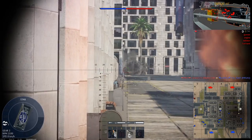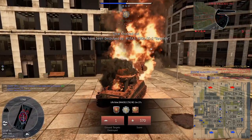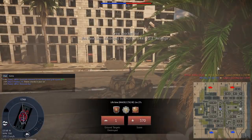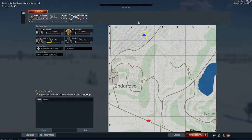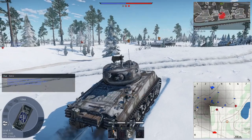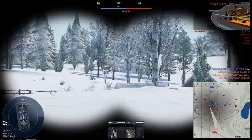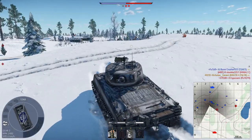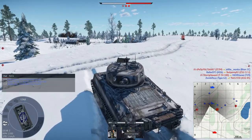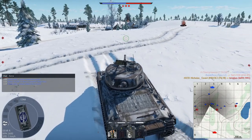That is a critical tank to take out. That thing can go right through us — right through the upper plate. Yeah, those 122s are not forgiving. Yet another max uptier. That was a bad shot. First games of the day are not going too well for me aiming-wise. But the 76 has a very fast reload, so it's a bit forgiving.